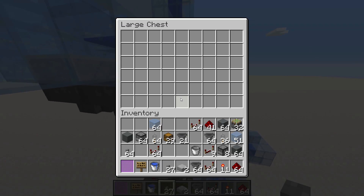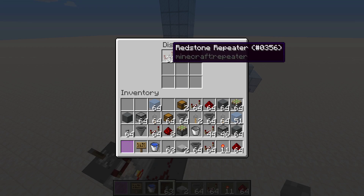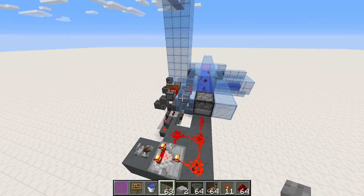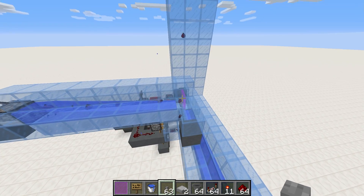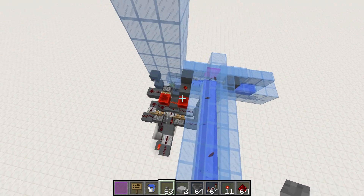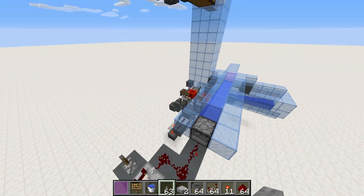This chest is now empty. Let's put in maybe 64 redstone, turn it on, and you can see what goes on. The items come up here, hit this pane of glass, fall down through a tripwire, and then activate the system. You can see them flying up here. And we're out of redstone, so let's switch that off.